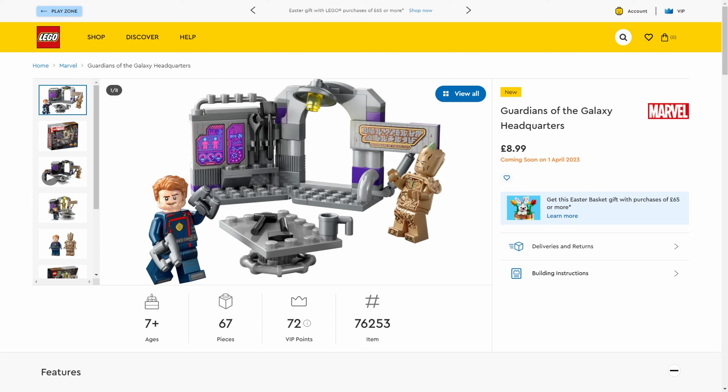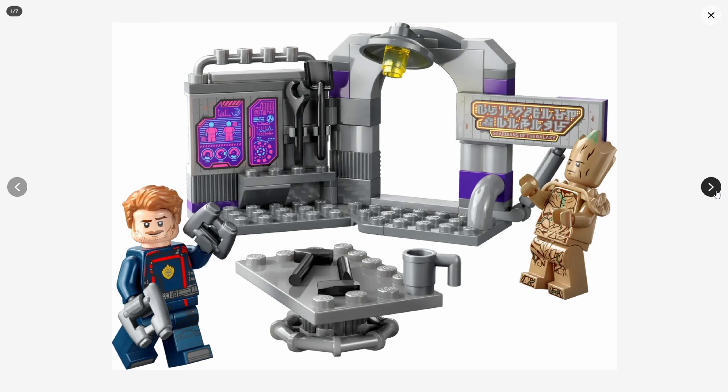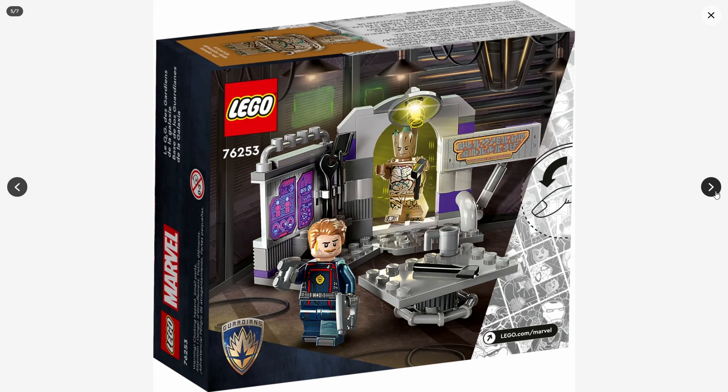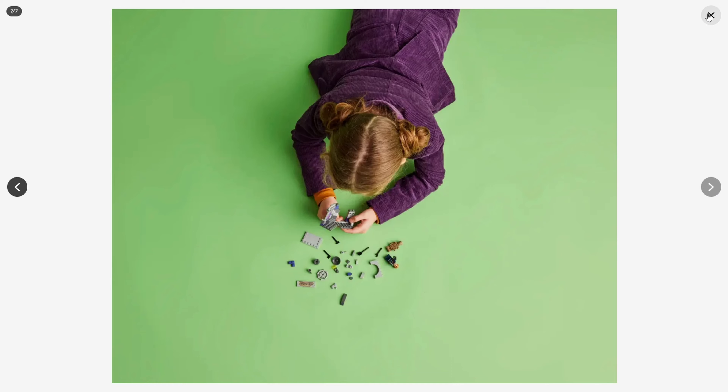Next up is Marvel. We've got four sets coming from Marvel. The first and cheapest at $8.99 is the Guardians of the Galaxy Headquarters. This is the only set currently where you can get Groot, and it still comes with Star-Lord with his freaky mustache. There's lots of stickers in this pack as well - I hate stickers - but altogether I think the set looks okay for less than ten pounds.